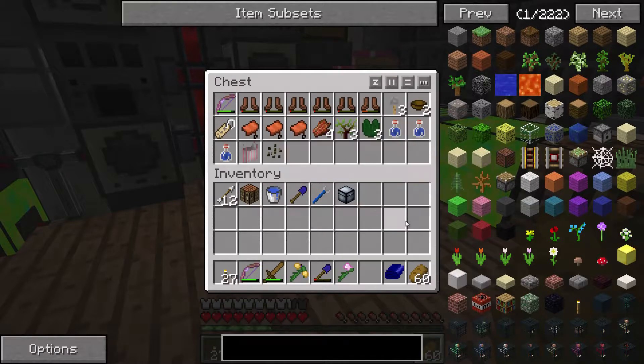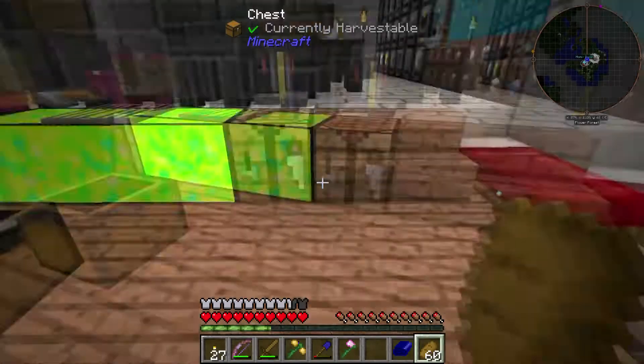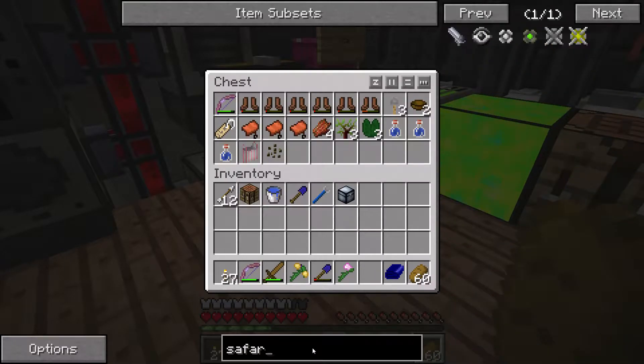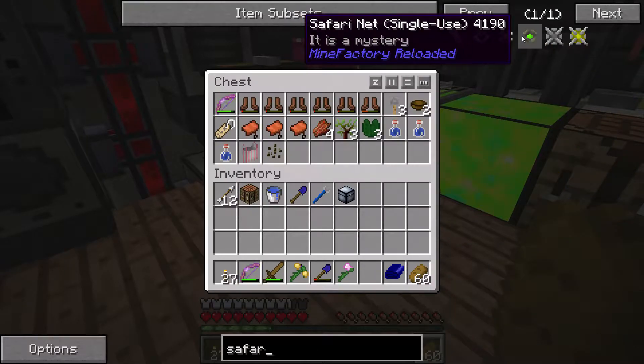A couple of rubber saplings, some lily pads, water bottles, and a plastic bag that actually works like a loot bag. Inside it were some melon seeds - very basic loot bag, but it's a freebie, which is quite impressive.